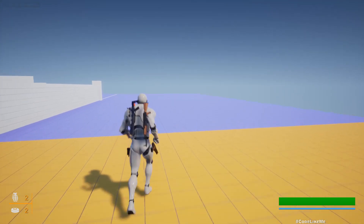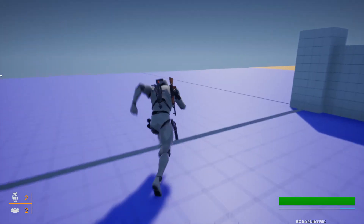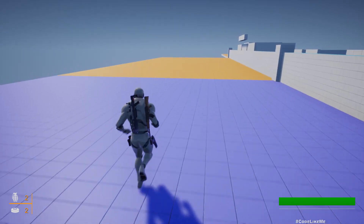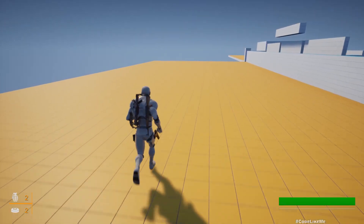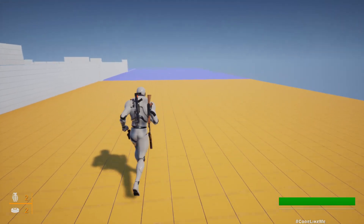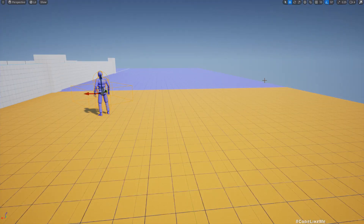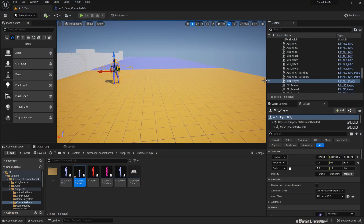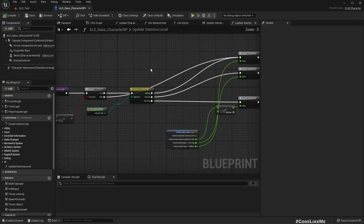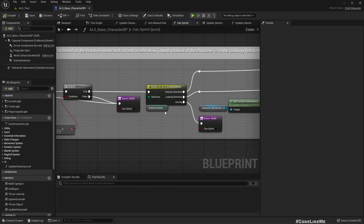One problem in this stamina system is when I run, the stamina depletes, but once the stamina is over, the character stops sprinting and returns to normal jogging. Still, the stamina does not go up unless I stop running. Instead, once the character returns to jogging, the character should start refilling stamina. So how can we do that? I'm thinking about where we get the sprint logic.